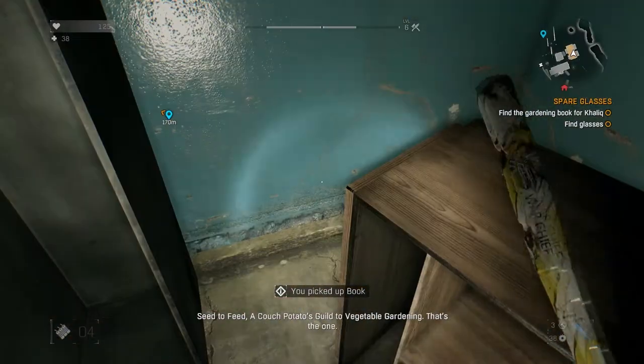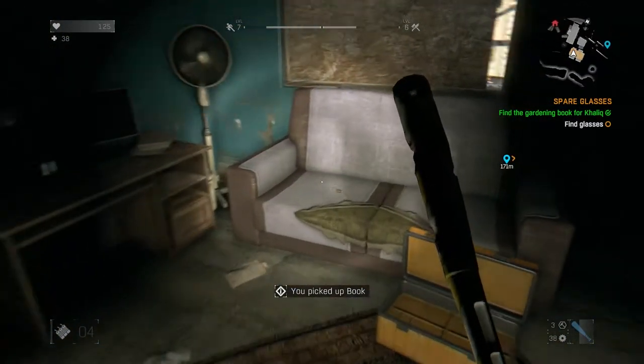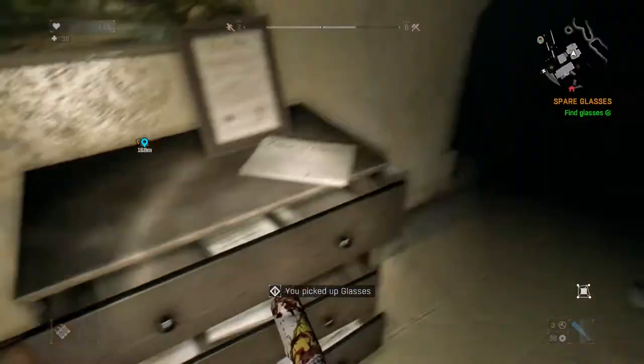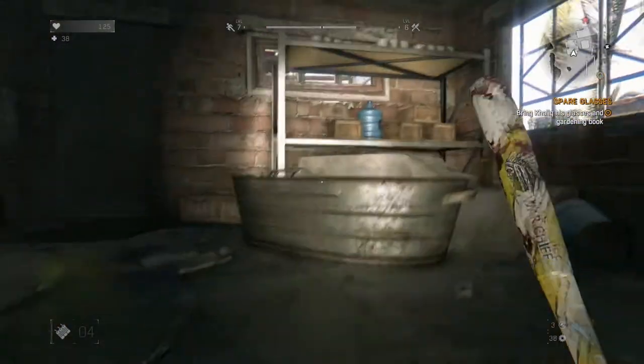Make your way all the way to the bottom floor to find this bookshelf that's knocked over. Grab the gardening book — it'll be marked. There are plenty of other books down there with funny titles if you want to look at those. And on the second floor is the satchel, kind of hiding around the corner. Just grab that — you'll get the glasses from there.